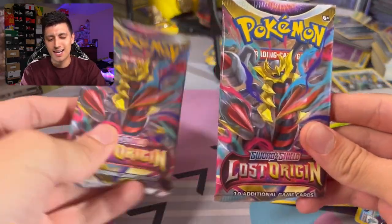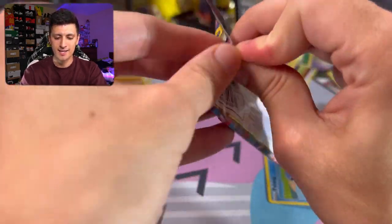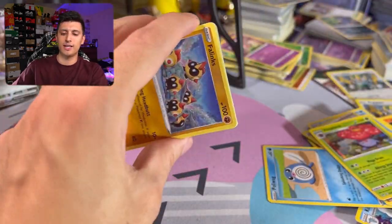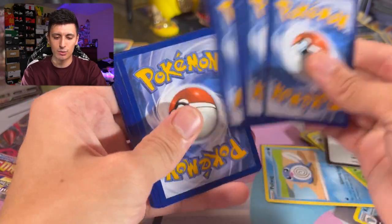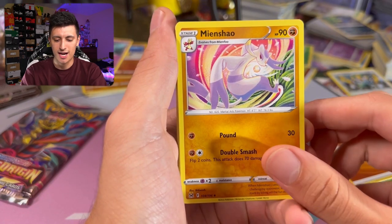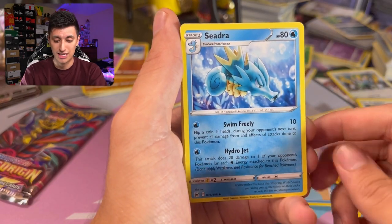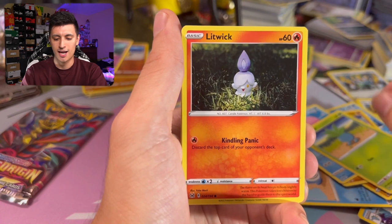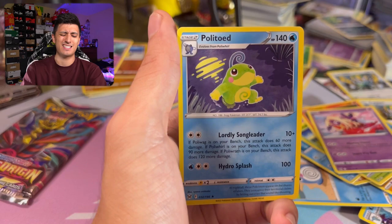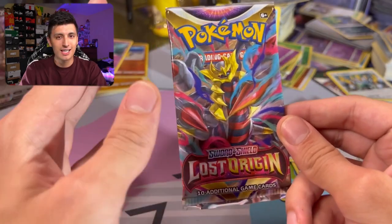Round six — Regigigas needs this win to tie it up. Giratina pack art for Team Regigigas: Fighting Energy, Mienshao, Thornton — which I actually needed for my Azumarill deck — Hydreigon, Flapple, Luvdisc, Oddish, Litwick, Jynx looking cute, a Paras, and a Politoed non-holo. Some nice Johto vibes but a non-holo won't be too hard to beat.